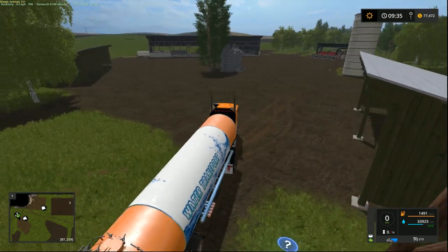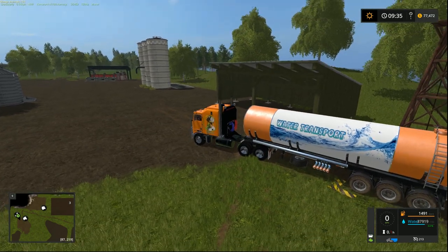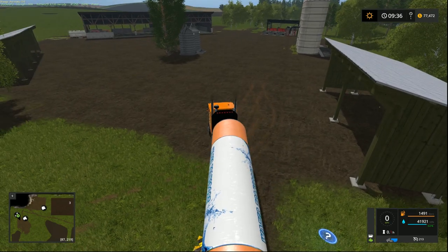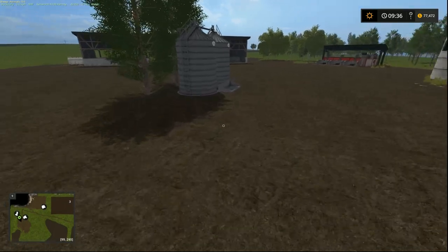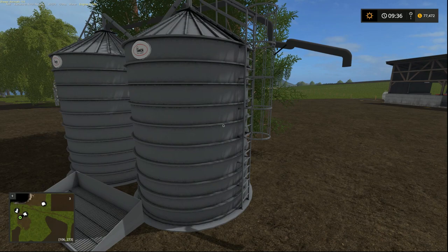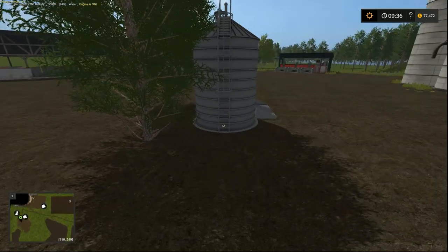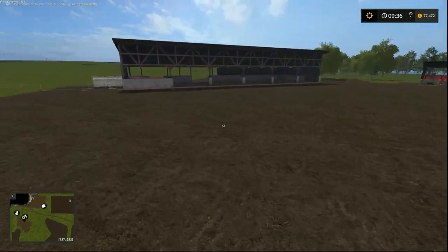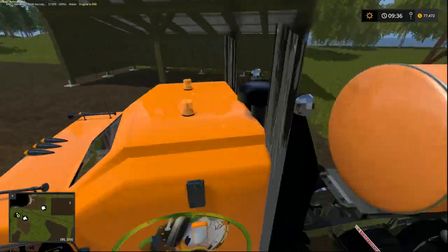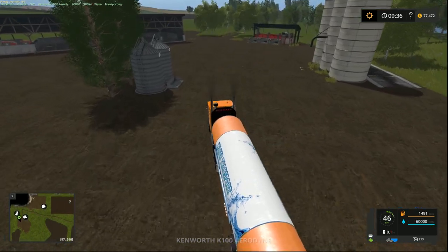Over here for the cows we have the TMR mixer, a silage fermenter, a couple of sheds — I'm not sure what that one is, might be temporary storage for some products. There's our milk output and all that for our cows. He's always full — fill him up all the way, good timing.